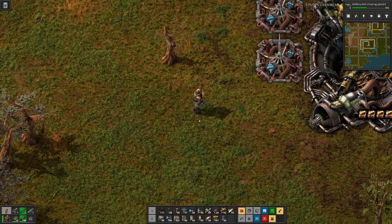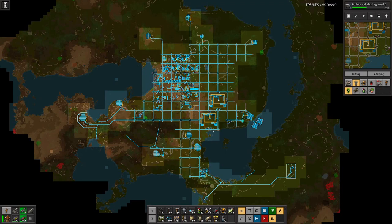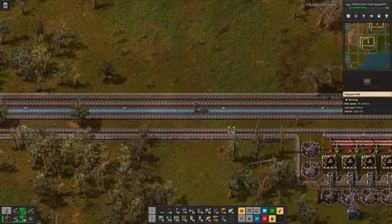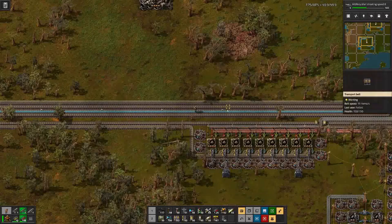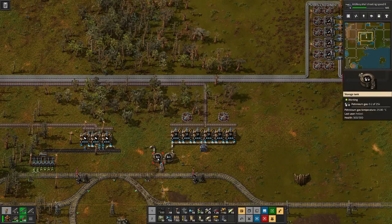We are on the home stretch, producing as many science packs as possible. Last time we set up this secondary rocket array where we can produce more space science. So far it's not that effective yet because we are lacking fuel, and if we look here we can see there are empty belts.